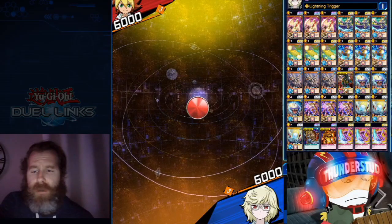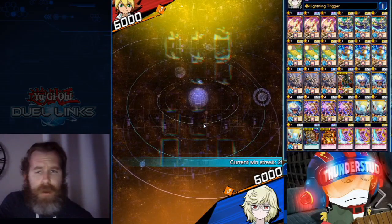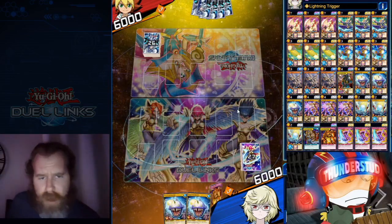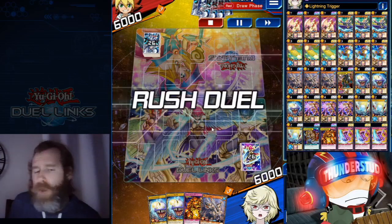All right, here we are going second against a Yuga on a tiny win streak — he's using Dark Magician Girl and it looks like Silent Magician, pretty cool to counter our Harpies.